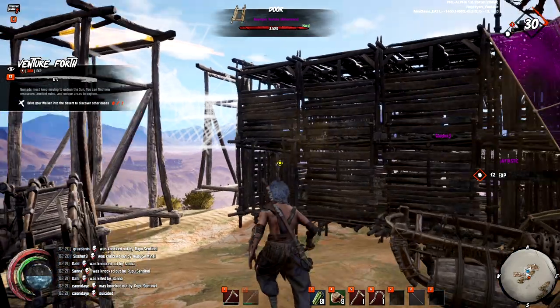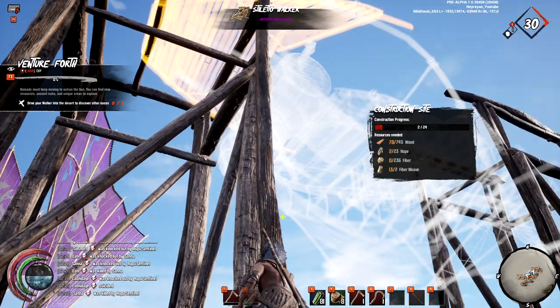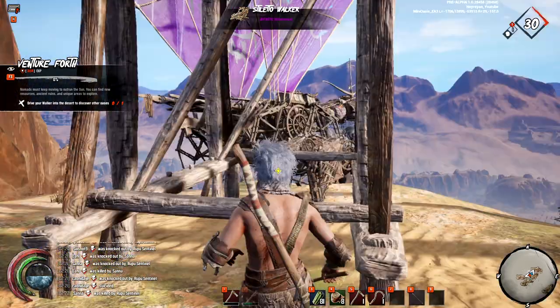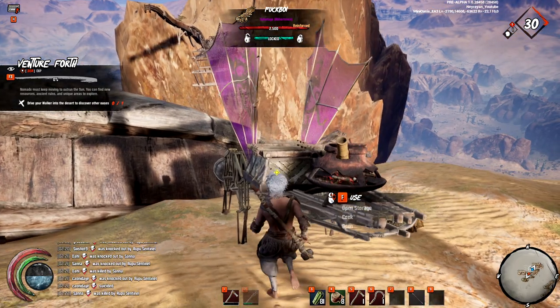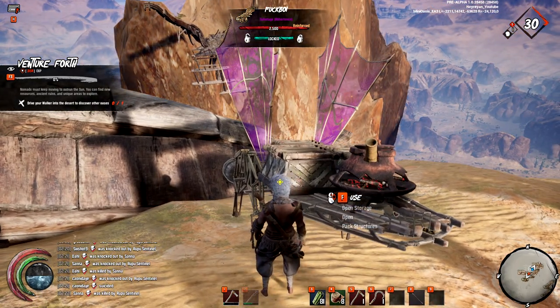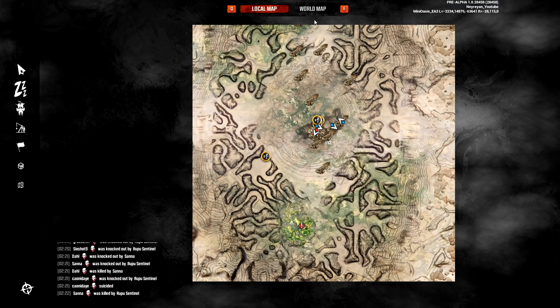You can build a variety of walkers and some of them are really crazy. She'll be a beauty once she's done — also bigger and smaller — but you'll probably start with the small one, which is perfectly viable. Just follow the quest until you can build a walker.